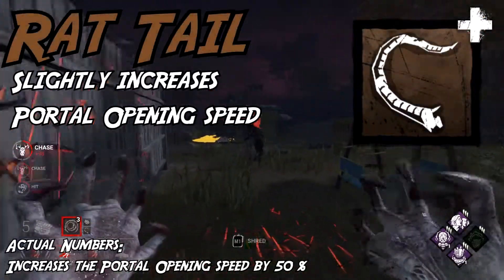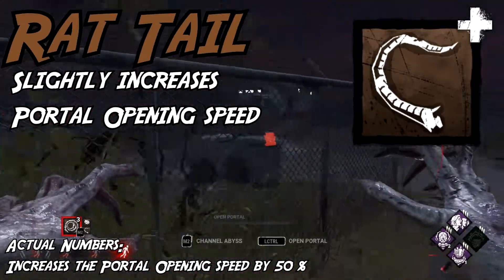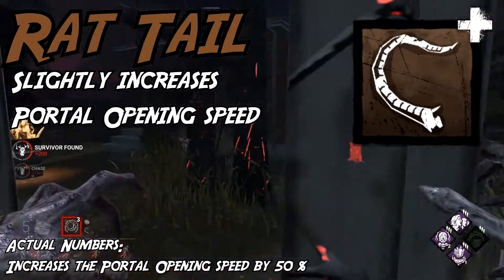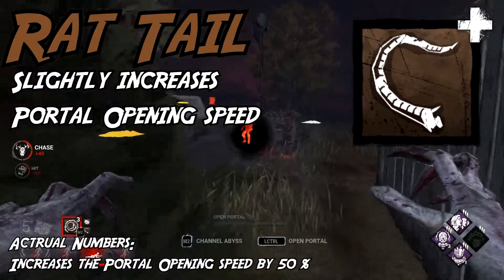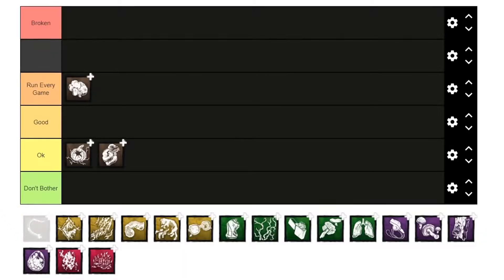Another extremely good common add-on — Rattail is super good. The effects seem simple, but setting portals faster saves you a lot of time, and the numbers on Rattail are insane. It literally increases the setting speed of portals by 50%, which is absolutely wild. This can be the difference maker if you need to set a portal and make it to a location quickly. Also, it's a common, just like Rat Liver. Please use this add-on — it's amazing. Run every game.